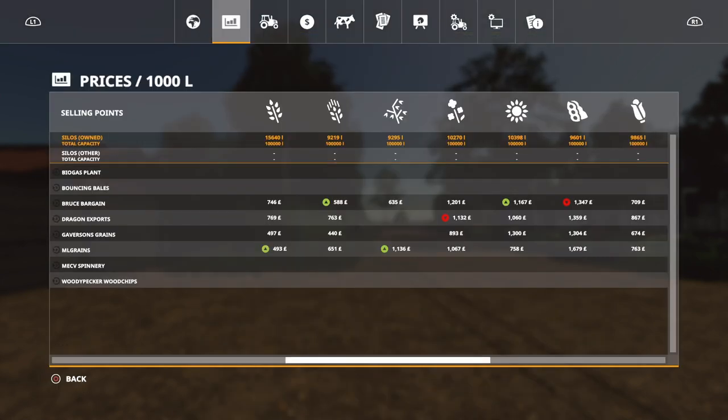We've got the biogas plant — we've just bought it — but we've also got Bouncing Bales, Bruce Bargain, Dragon Exports, Gavison Grains, and ML Grains. Those four from Bruce Bargain down to ML Grains are your four main sell points. Then you've got the Spinnery, obviously for your wool and your cotton. Bouncing Bales is your bale sell point. And then you've got Woody Pecker — woodchips — your sawmill.